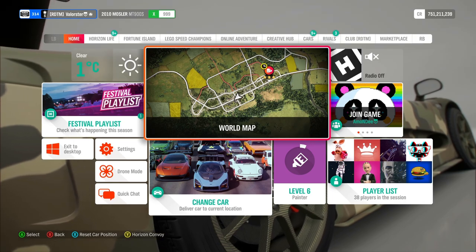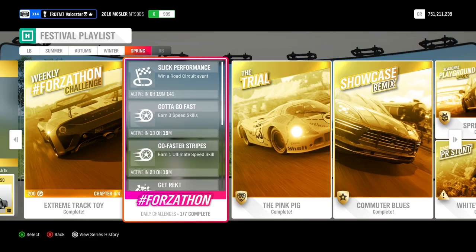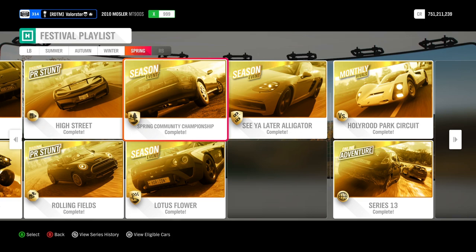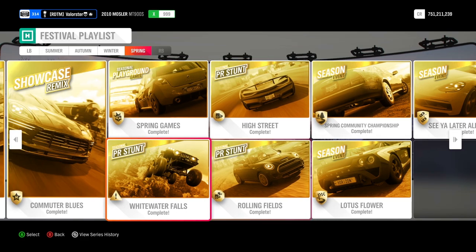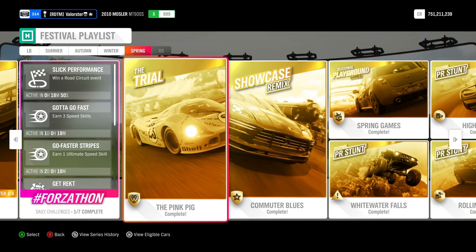Those are all the cars I used for the championships and I had no problems winning. Just the community race's second blueprint was absolutely a disaster — I still don't understand it. They also need to fix the Drivatars in community race championships. As a heads up: for the trail you need to do the Goliath, but if you win the first two races you don't need to worry about it.